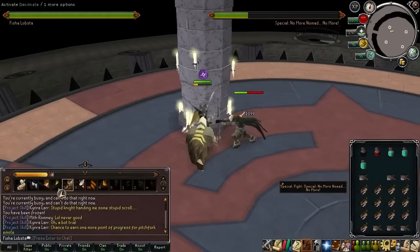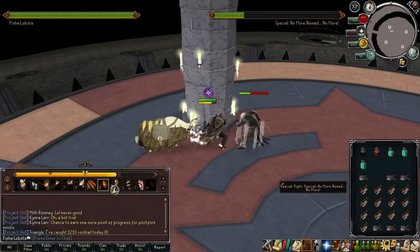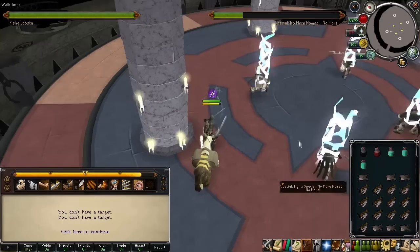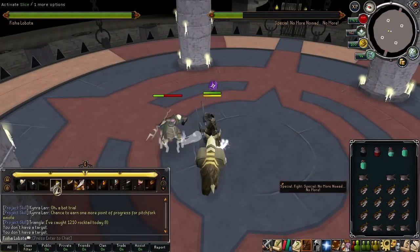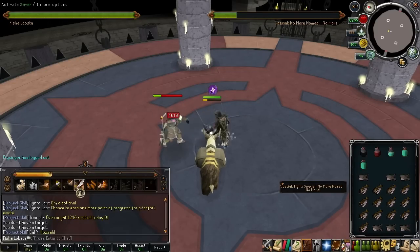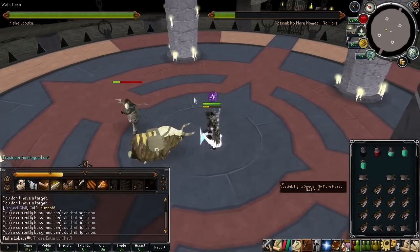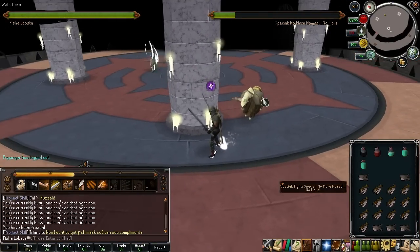When he is almost dead, he will heal a considerable amount of life points. Continue attacking like normal and use the above strategies. Once he is almost dead again, he will go into a Rage Mode. You shouldn't worry about this too much, as he won't hit you too often. Once the first Nomad is dead, repeat the steps for the second one. You can probably do this challenge in one inventory of food. If you are not familiar with the evolution of combat, I would recommend bringing a Yak. Otherwise, a Steel Titan will suffice.